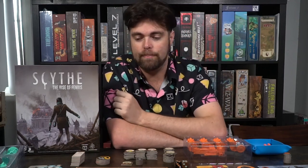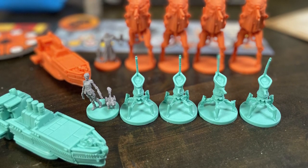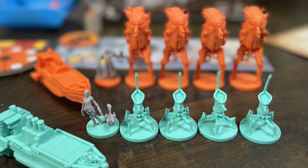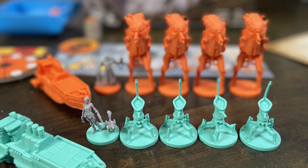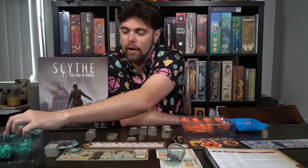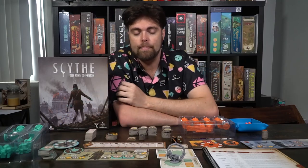Then we have the two new factions. The Vesna/Tesla faction has their own unique mech mods that function specifically for them, their own unique miniatures, and introduces a new teal color. The mechs are pretty cool — robotic walkers — the airship is beautiful, and the character is really nice. They're somewhat similar to other factions but with unique mech mods you can choose from specifically for your faction.